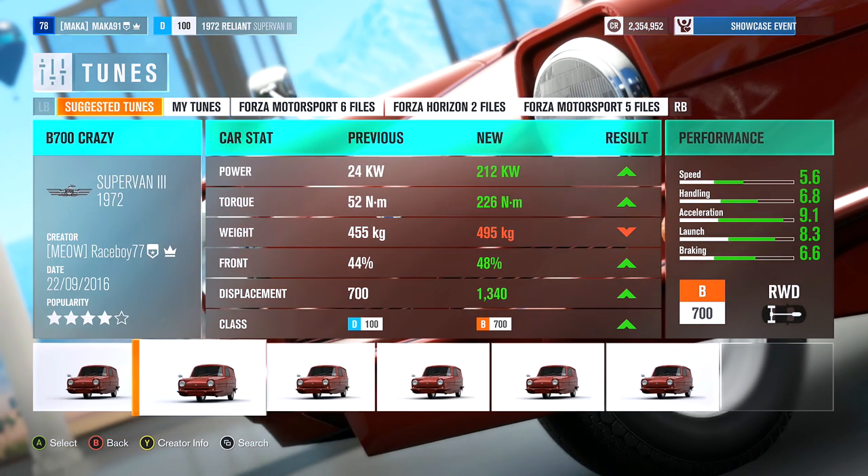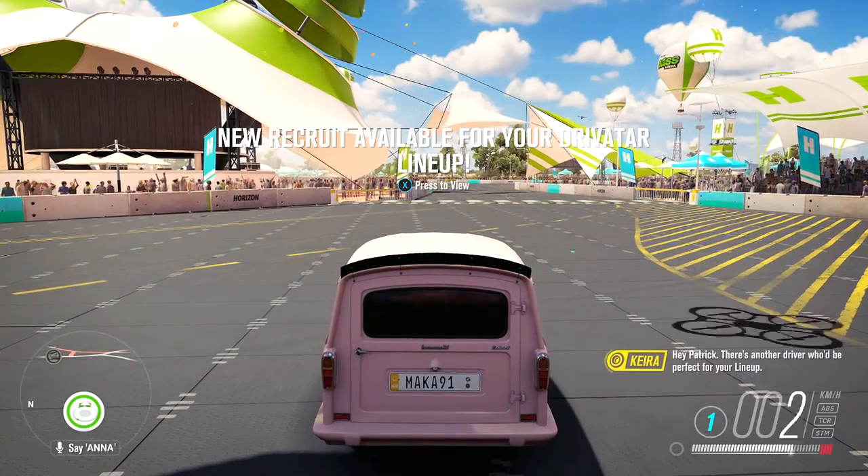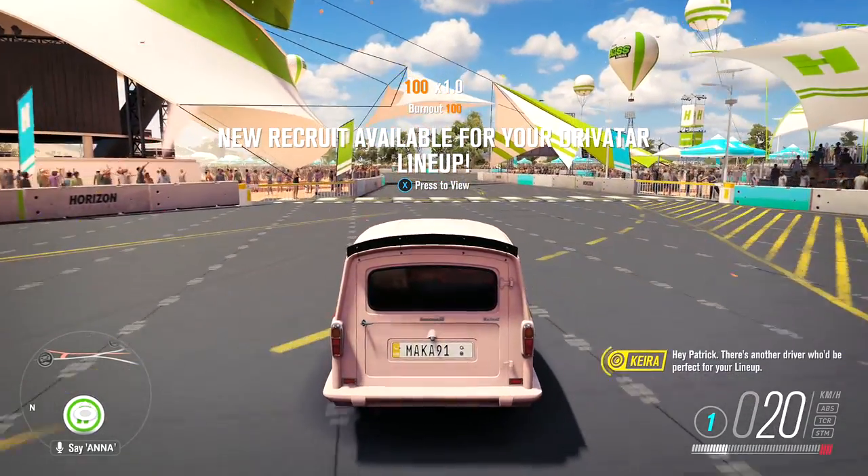Next up, we're going to have to load an upgrade so the car is fast enough to jump 300 feet. Just go to load upgrade and find any tune that's around B700, which is basically the max for this car.